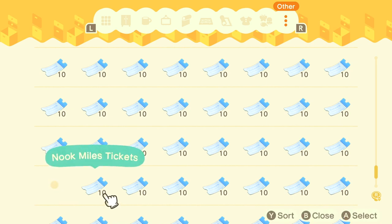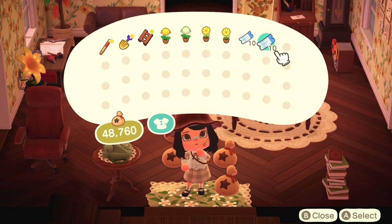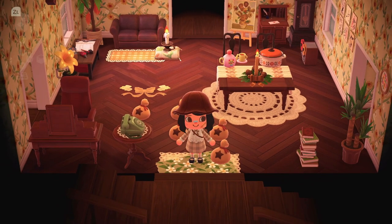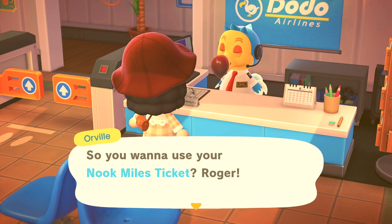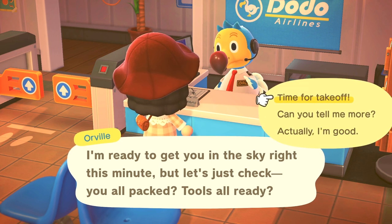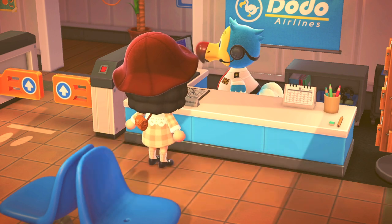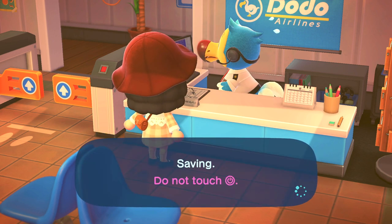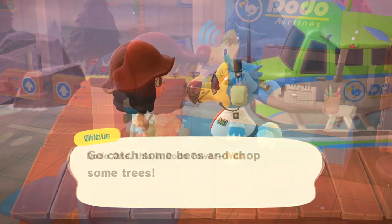I usually do super long hunts with hundreds of tickets, so using only 20 is really daunting, but I feel like it's going to be interesting. We're definitely going to have to take someone home no matter what today. Let me know in the comments who your favorite villager is and who you're looking for on your hunts. I'm not really looking for anyone specific, but I do have a vintage core island and I've been looking for Teddy — I would also take Grizzly.